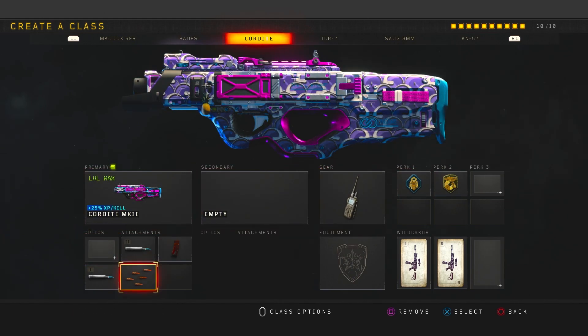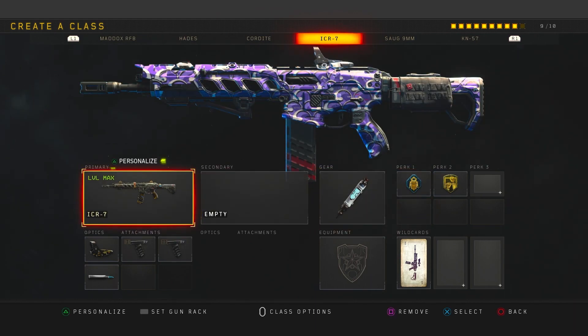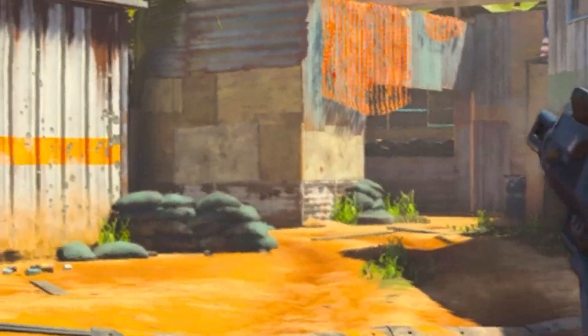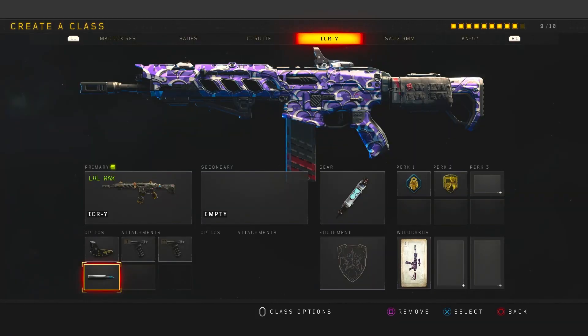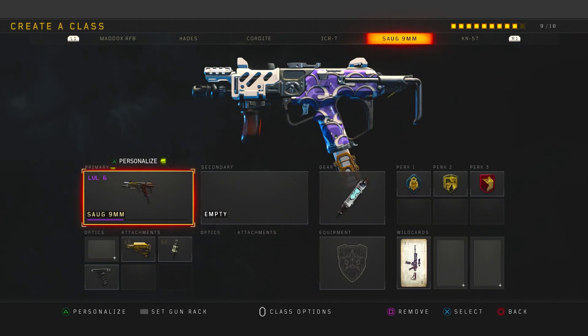Here is the ICR-7. This gun is overpowered — I think it should get nerfed, but the devs don't really care about this game anymore so it's going to stay the way it is. For attachments I have Reflex, Grip, and Grip 2. Grip 2 is a must because you literally have no recoil — literally no recoil. FMJ so that you can shoot enemies through walls, which is very important. Stem Shot, Flak Jacket, and Dexterity round out the class.